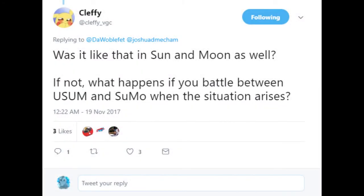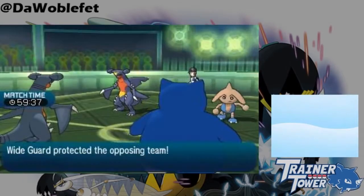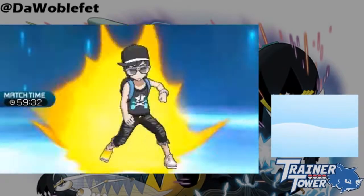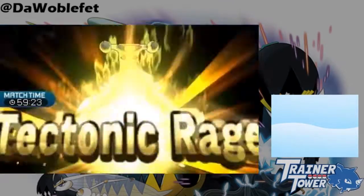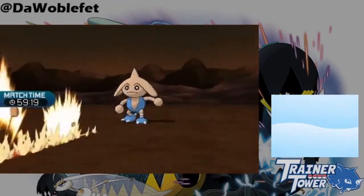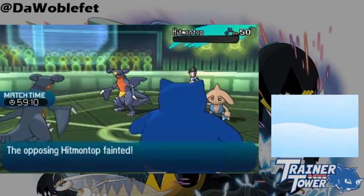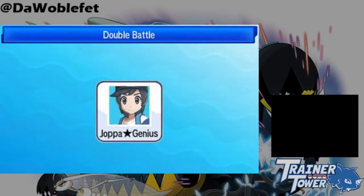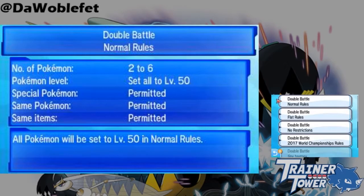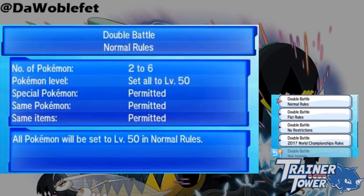First is from Kleppy: does this occur in Sun and Moon? And what happens if the new versions interact with Wide Guard and Protect? To answer the first question, no, it doesn't. Here's an example of Garchomp's Tectonic Rage being used into Hypno's Wide Guard here, and still dealing an appropriately large amount of damage. In regards to the second question, it appears that Ultra Sun and Ultra Moon overwrite Sun and Moon's mechanics whenever the two are used together. The game specifically does not allow regular Sun and Moon to select battle rules, so I suppose that that has something to do with it.